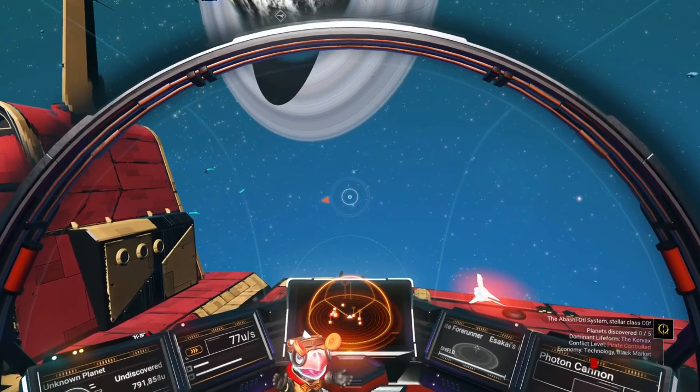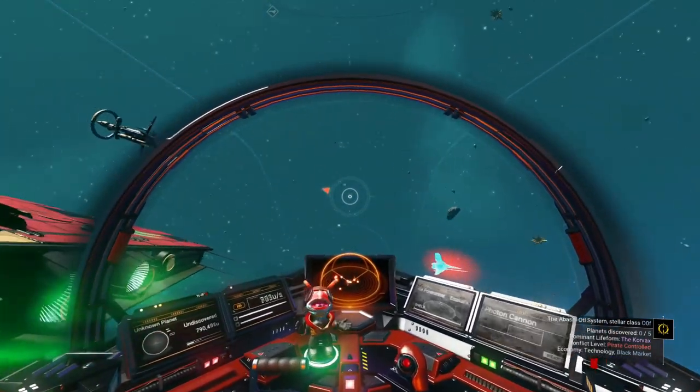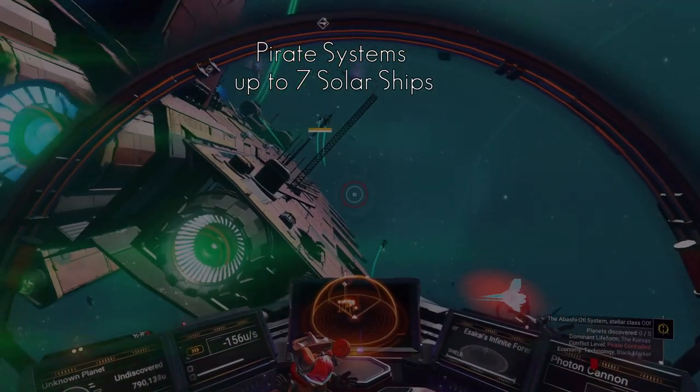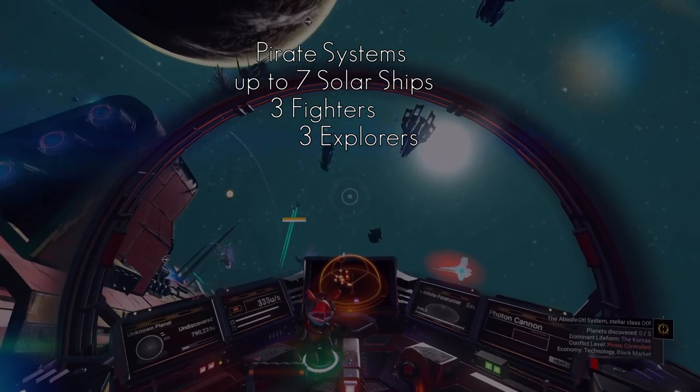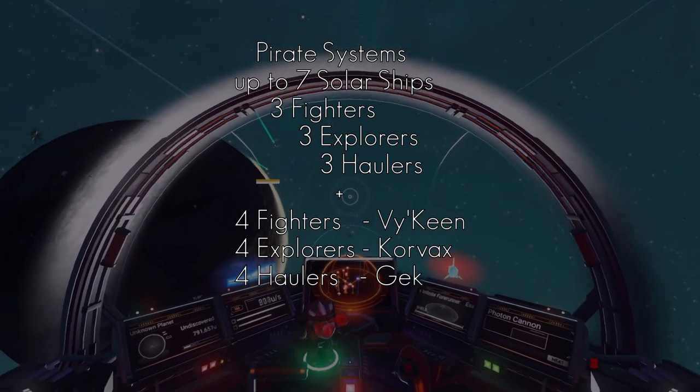Every system also has an exotic ship, but whether you see it is another matter. But pirate systems — what's the difference with those? Well, pirate systems are similar, apart from the shuttles that would normally come in having been completely replaced with solar ships, pretty much.